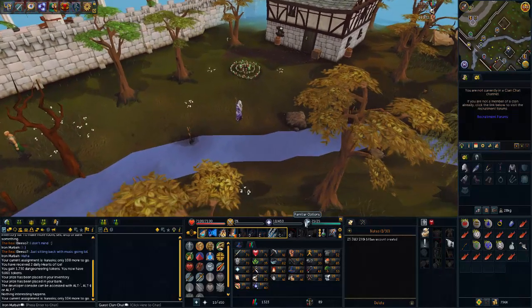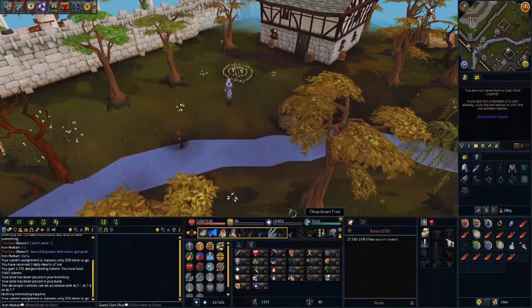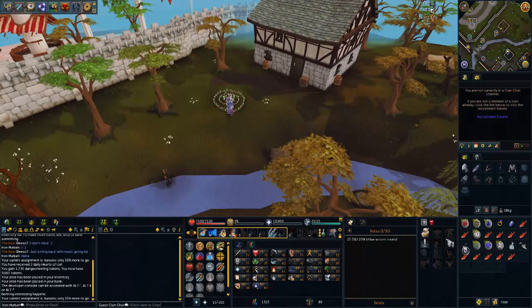Kurasks are not a very commonly done monster outside of slayer, and they've got some semi-decent drops, but overall I'd stay clear of them if you don't have it as a slayer task. But if you do have it as a slayer task, it's quite good.